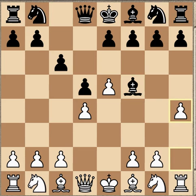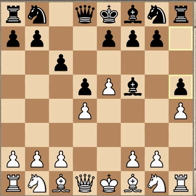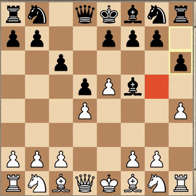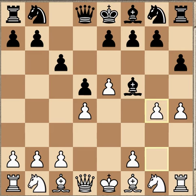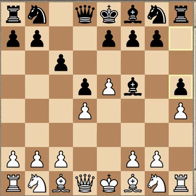Maxime is an expert in this variation, by the way. He plays h4. Now Black is faced with a critical choice: either h6, which is the normal line, or h5. Both moves have pros and cons — h6 allows White the expansion on the kingside and more space. Many players will play h5, and that's what was played in this game. However, as you should be able to see, the g5 square becomes quite vulnerable.